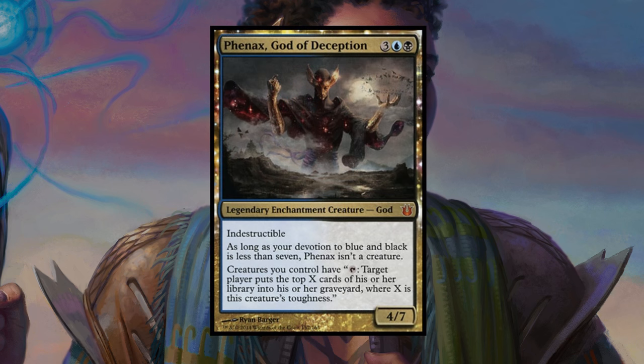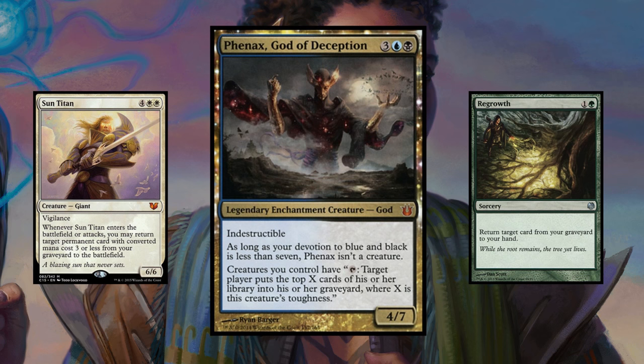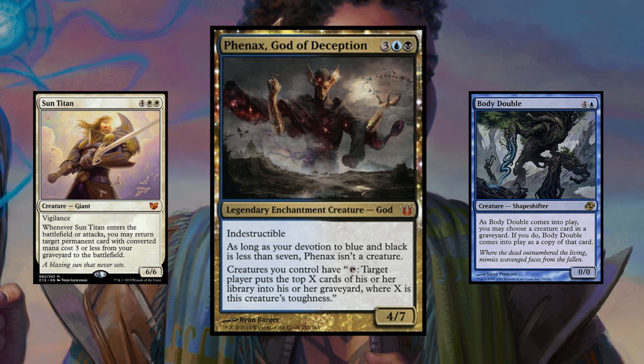With that in mind, the way I see it, Phenax's ability leads us to two possible routes to victory: either by exiling what you mill, or by reanimating it. Don't take this as a one-or-the-other situation — if anything, I'd say run a bit of both. Versatility and adaptability are king in EDH. When it comes to reanimation decks, there are chances there are better commanders, so you at least want to have a few cards that can deal with it should you face them. Since most EDH decks have a few ways to utilize their graveyard, we want to make sure that our ability to mill an opponent's library isn't actually fueling them towards victory.